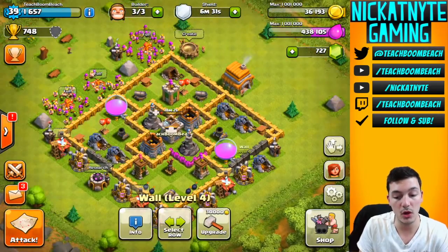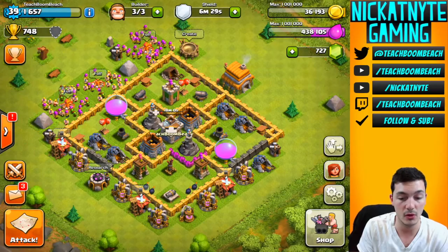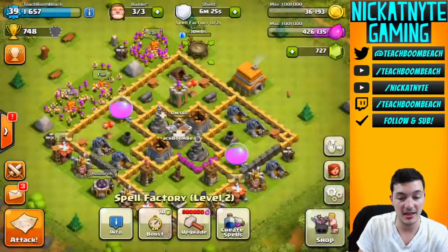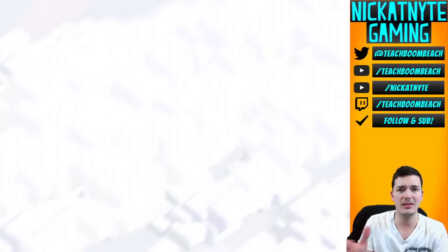We've got most of our walls gold and a few at level four. I think we should start off with an attack first and then come back and analyze the base a little more to see what we should upgrade.